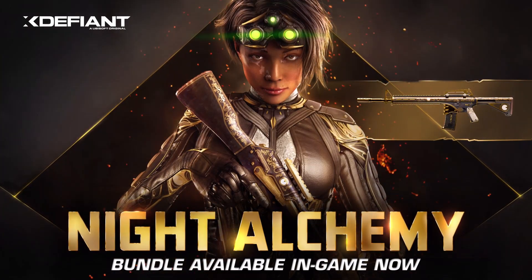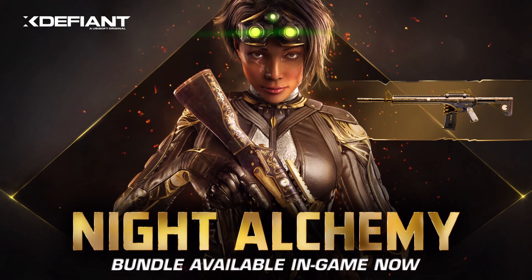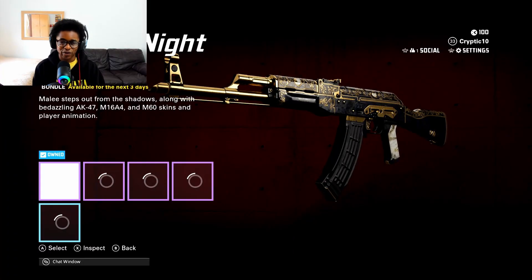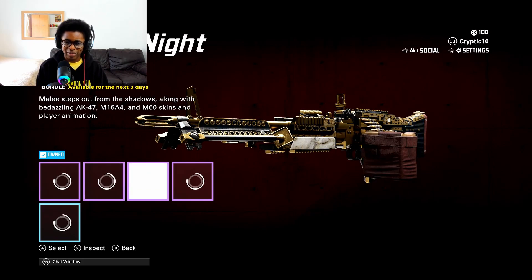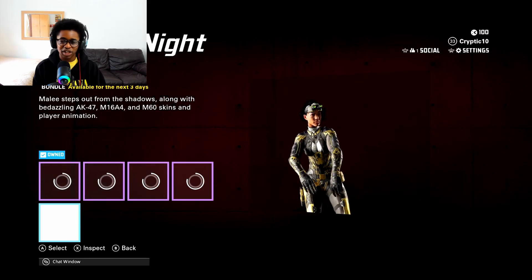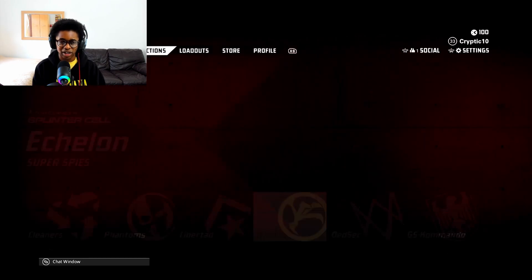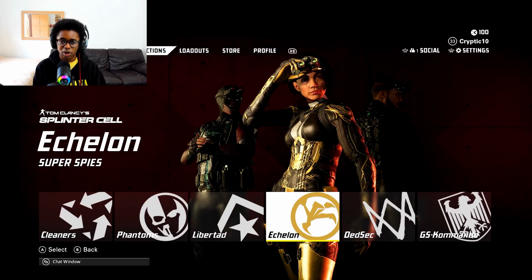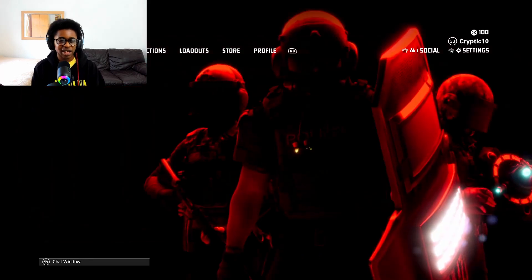We're playing X Defiant and in this gameplay I'll be using the Knight Alchemy bundle, which you can see in the store right here. We have a skin for the AK-47, a skin for the M16A4, a skin for the M60, and a skin for Melee of the Echelon faction. We also have an emote called the Brush Off. Thank you to Ubisoft for providing me with this bundle.